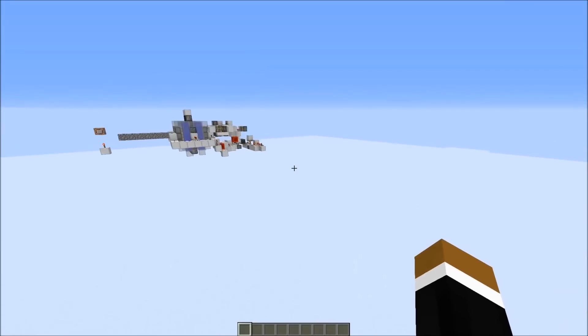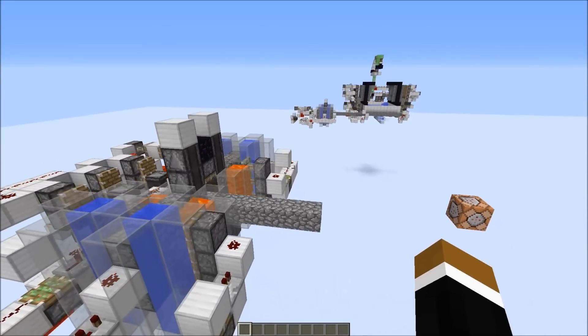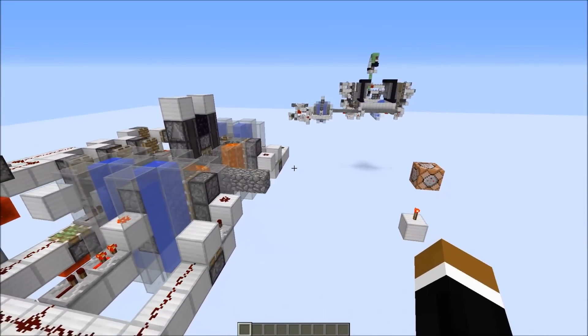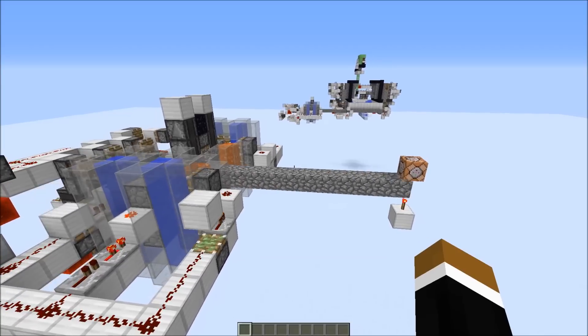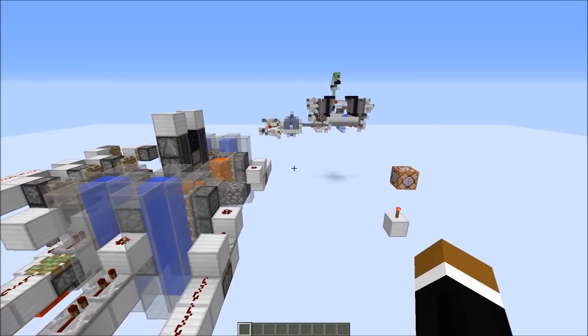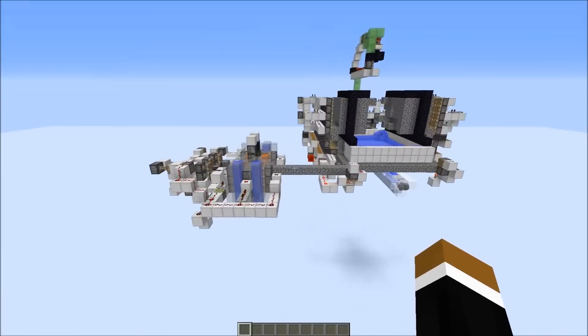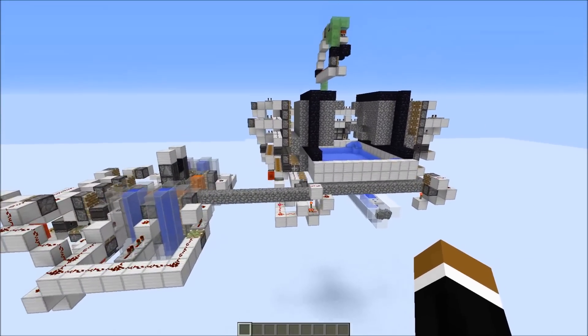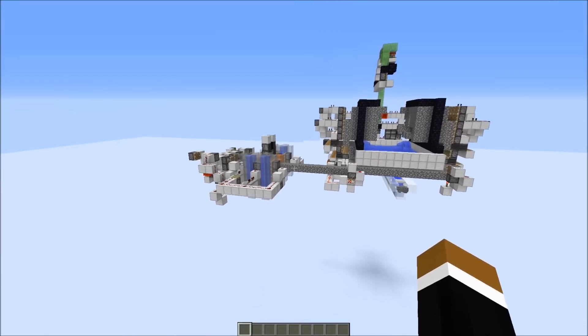Of course there are simpler cobblestone farm concepts — I've shown one recently, I can link it in the video description — that are faster and more simple. But they need a custom blast chamber and you couldn't hook up a tree farm to it. The concept I want to follow with this design is that you can hook up different farms to a single blast chamber, which wouldn't be possible with a simpler cobblestone farm.